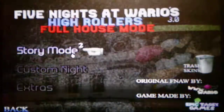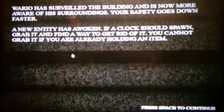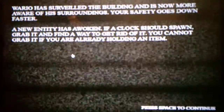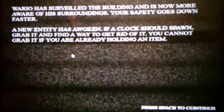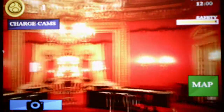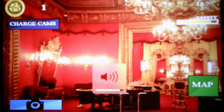We get more tips. Wario has surveyed the building and is now more aware of his surroundings — your safety goes down faster. A new entity has awoken. If a clock should spawn, grab it and find a way to get rid of it. You cannot grab it when you're already holding an item. So we have to grab a clock and find a way to deal with whoever we're facing.